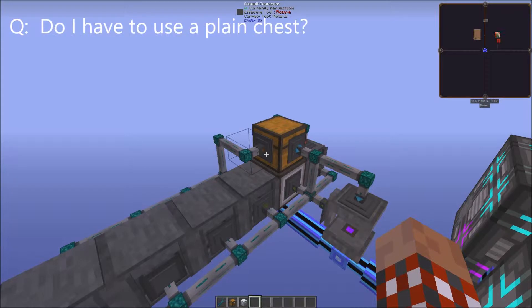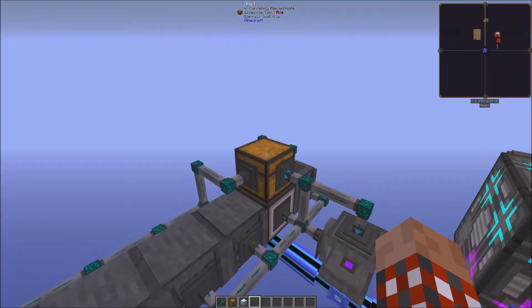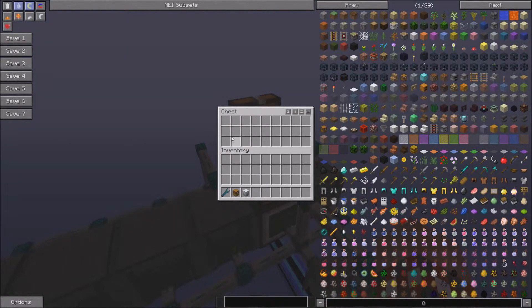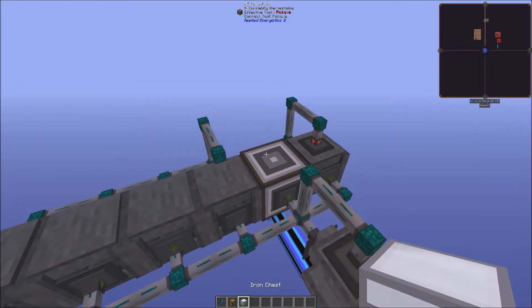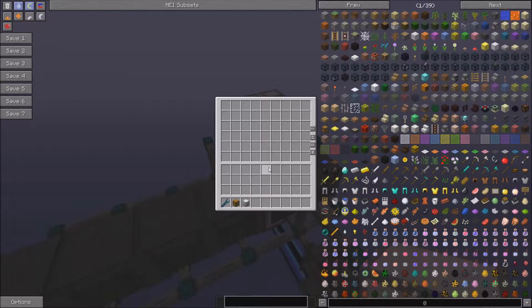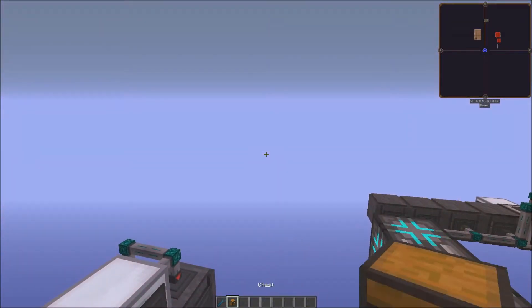First question: do I have to use a plain chest here? No, you don't. I have it in the video — it's mainly there just to hold items so that the inscribers can go ahead and process them. You can go ahead and get rid of that and put something else in its place, like an iron chest, which would give you more room. The only reason to use a larger chest would be if you're going to be processing a huge amount of items, but it's up to you.